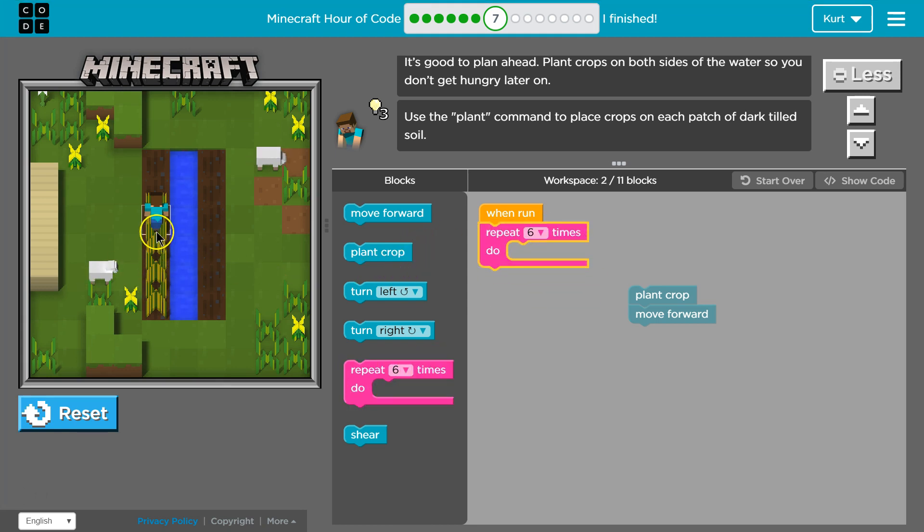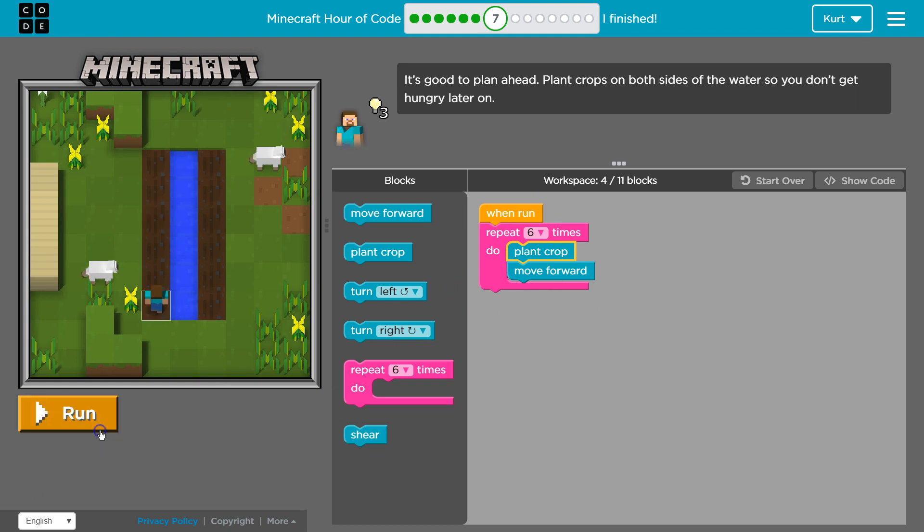I'm going to use a repeat function — six times. I think that will be enough. When our code hits this, whatever is inside of it — which is going to be plant and move forward — will happen six times. So the computer will run plant a crop, move forward once, plant a crop, move forward once, and just keep looping around until it's done it six times. Let's test.